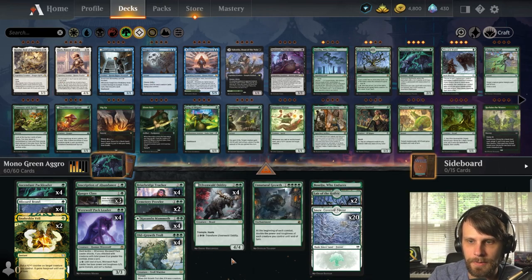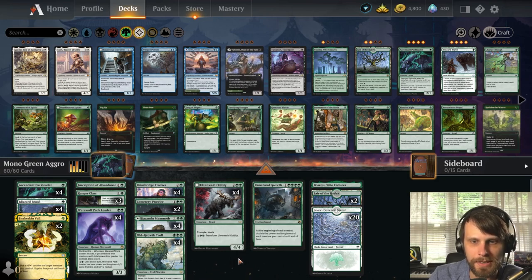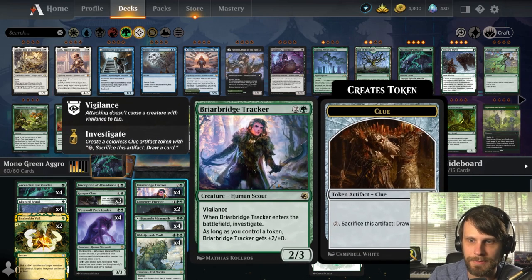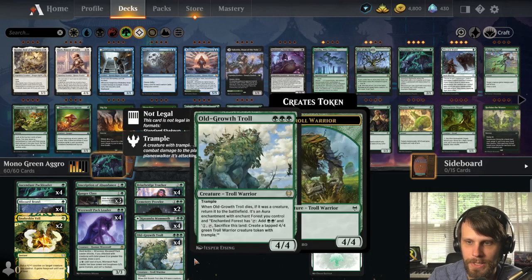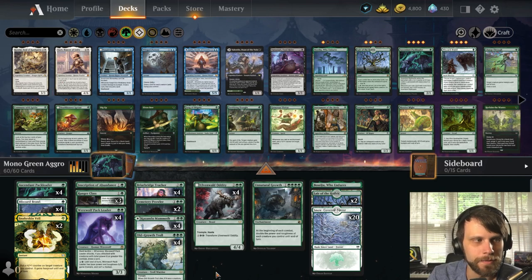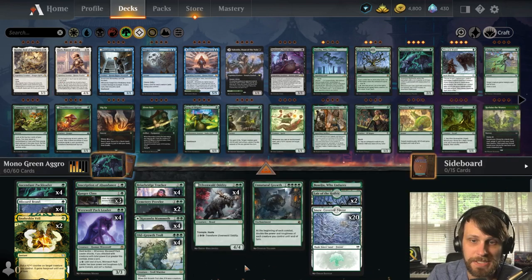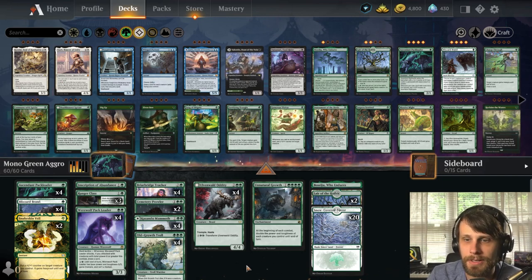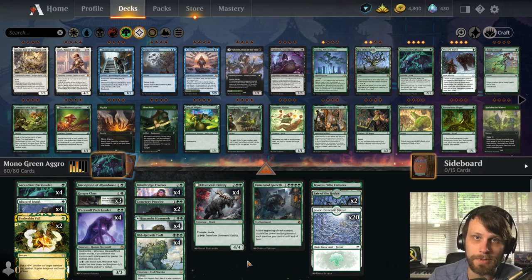All in all, this is just a simply teched-out version. We've got the Briarbridge Tracker for a little card draw, the Cemetery Prowler to hopefully slow some things down, and both are vigilance threats which is really important for us. We also have a one-of Inscription. Let's jump into the games — I don't want to spend too much time talking about this because we already know how the deck works. Let's see how many games we can get in and hopefully win a few along the way.